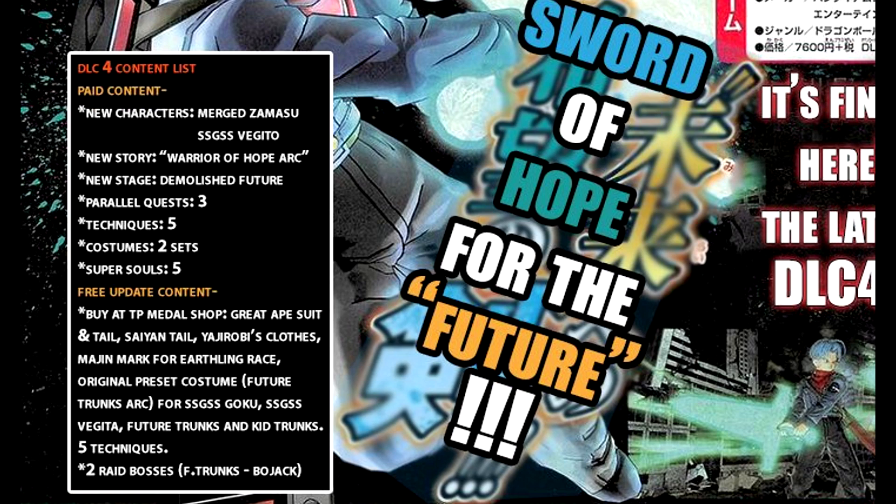For the free update we'll also be getting five techniques and two raid bosses. I think this DLC is so hyped right now — I especially like the free update content. Even if you're not getting DLC 4, you'll still get the free update which comes with the margin mark and the Saiyan's tail. And that great ape outfit accessory — I'd be rocking that all day.